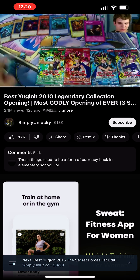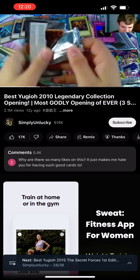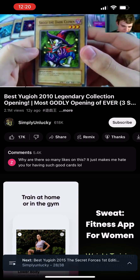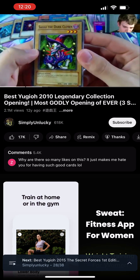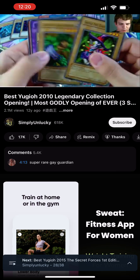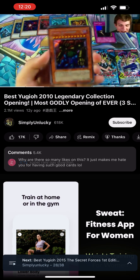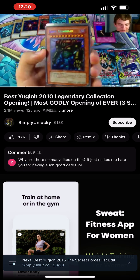Now for the Metal Raiders Booster Pack. Come on, something awesome. We have a Saggi the Dark Clown — pretty awesome card. The clown appears from nowhere and executes very strange moves to avoid enemy attacks. Ancient Lizard Warrior, Empress Judge, and a Secret Rare Gate Guardian! Oh baby, wow, that is awesome. I've never pulled a Secret Rare Gate Guardian before.